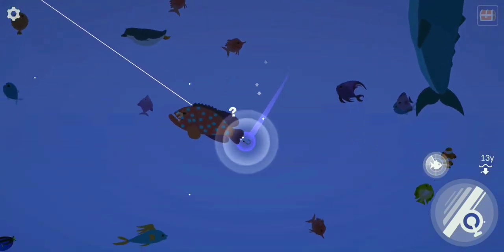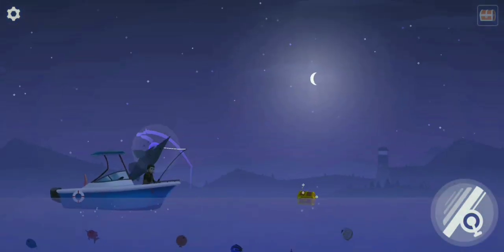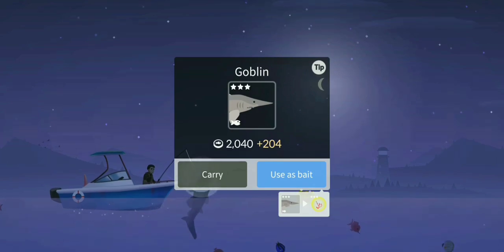Okay, there we go — that's the kahalot right there, but I don't want it. Yes! A goblin shark! Let's go, nice one! Hello goblin shark. You're not worth a lot but I'll toss you in the aquarium anyway.